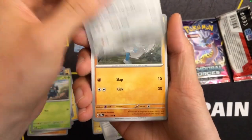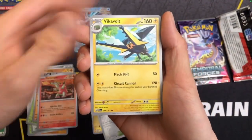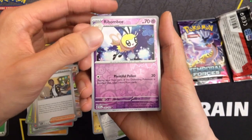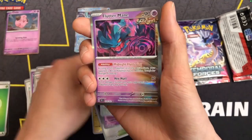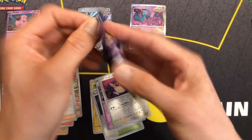I really would like a Prime Catcher ACE SPEC, but nope. I think the ACE SPECs are placed in the first slot, so if it's not in the first slot, it's in no slots. And we got a holo rare Fluttermane.